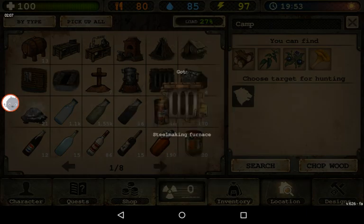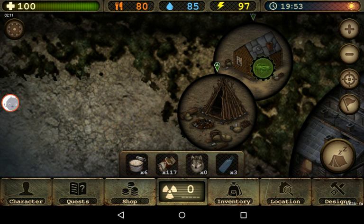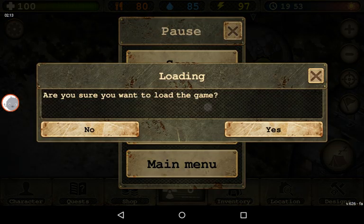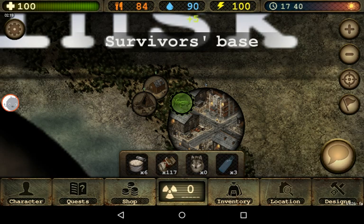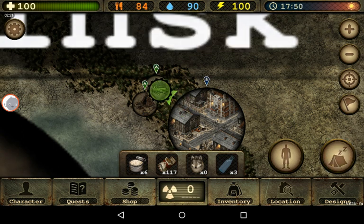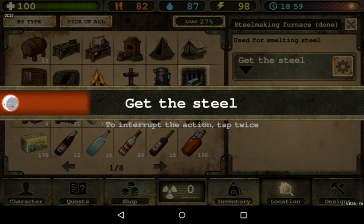Okay, I got one thousand nine hundred and eighty-six steel. Now let's load back the game, go back to the base, get the steel again, and let's see what the new number is.